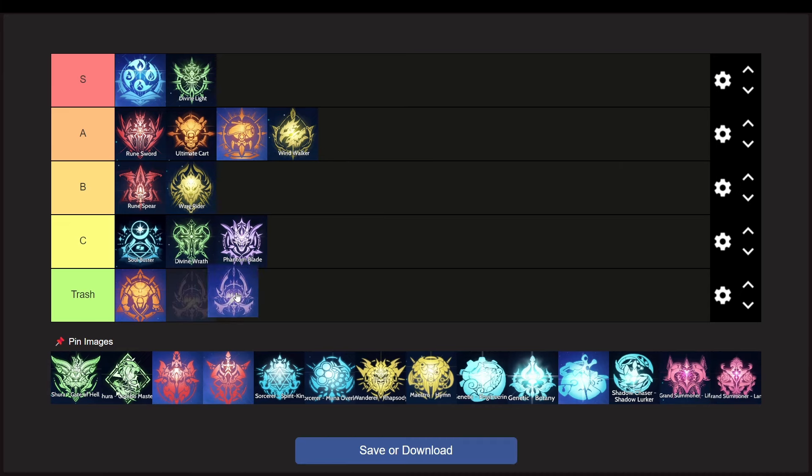Next we have the first 3-2 class, the Shura. This class on release was very underwhelming. Both builds are bad and the Shura's presence of being a one-shot-one-kill became a meme in this game. The 5-second charging time kills their kit and there are no recent buffs on this class for the past few patches, which I think means the developers gave up already. The Combo Master has better DPS output than the Hell's Gate, but nonetheless both builds should be put into the trash tier.